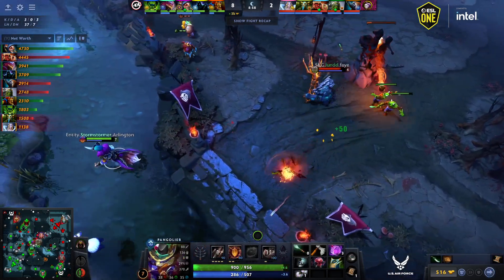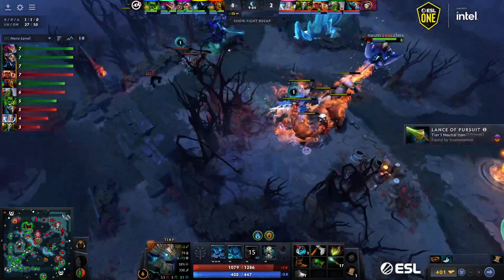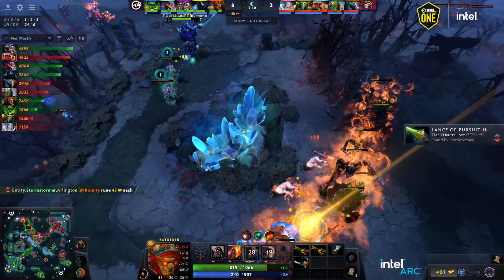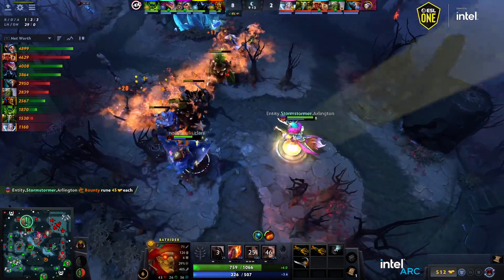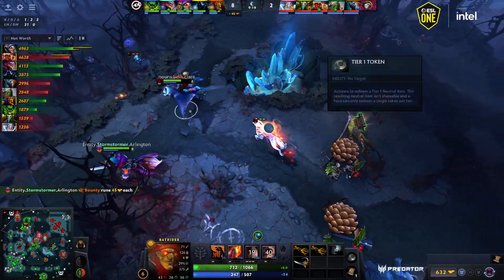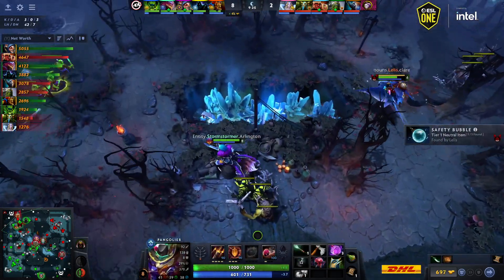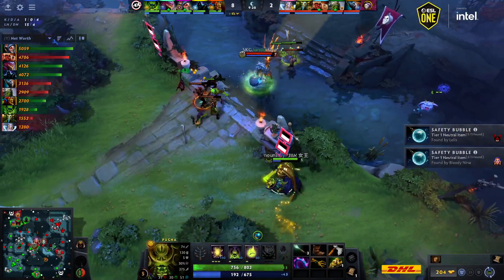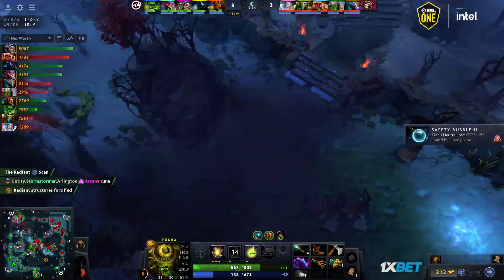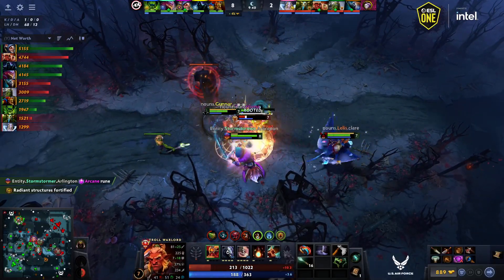Looking at the support XP difference — this is a big deal. Lelis is level six and finds a kill onto a level three Nature's Prophet mid with just a lasso. Bat Rider has always been one of the better heroes at dealing with Nature's Prophet, and he's literally more than double your XP now. He's about to hit level seven, so you're going to have some serious problems with the NP this game. That wisdom rune steal was massive — without it, Flea's probably level four, Bloody Knife probably level five.